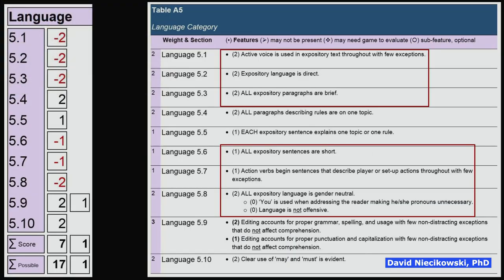On language: active voice is used in expository text throughout, but with problems — it does passive voice and then goes to active voice, depending on how they use commas. Expository language is not always direct. Some paragraphs are longer because they include parentheses and multiple comments — compound sentences that make it difficult to read. These are minor things, worth two points instead of three, but they make a reader slow down, expending cognitive resources to dissect a sentence.